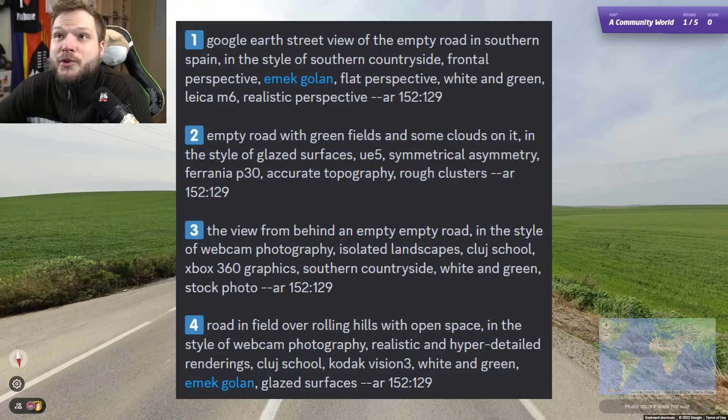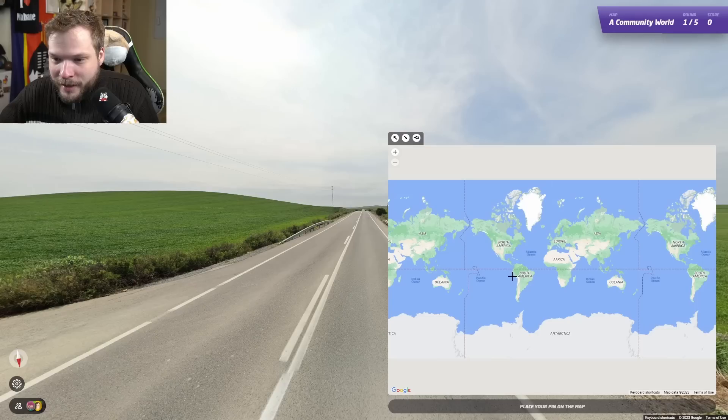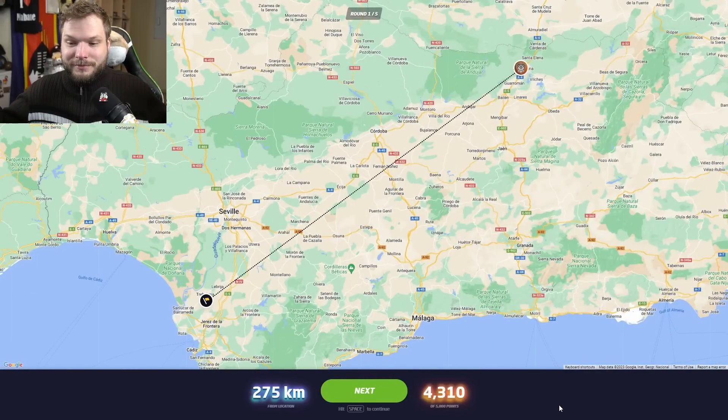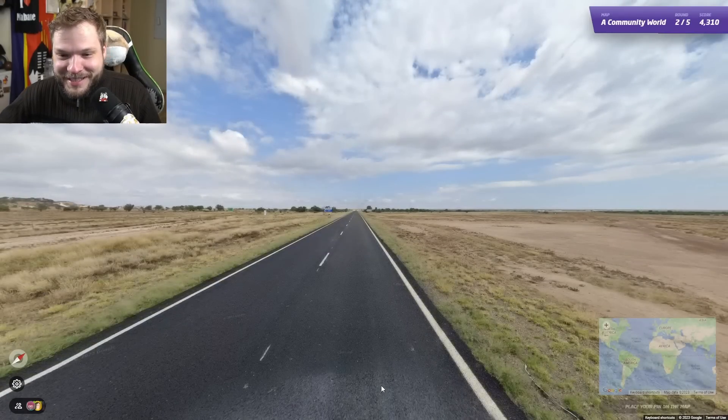It gives us four descriptions. The first one does say an empty road in southern Spain. I don't know how it got that it was Spain — does the bot recognize bollards or something? But it does mention southern Spain. I don't know where in Spain I would have guessed, but I'm going to trust the bot and guess southern Spain. Genuinely, it's a better guess than I would have made, because I probably would have guessed more northern. So AI is coming for us.